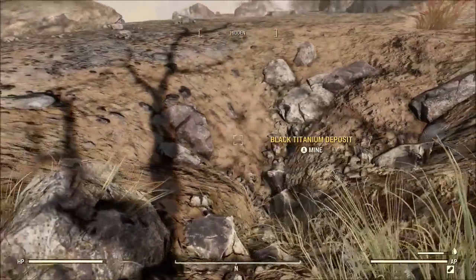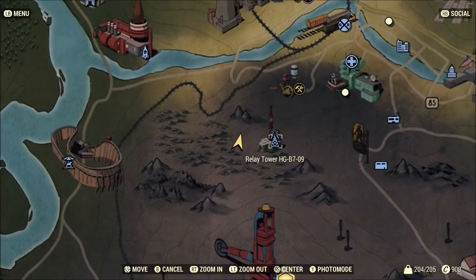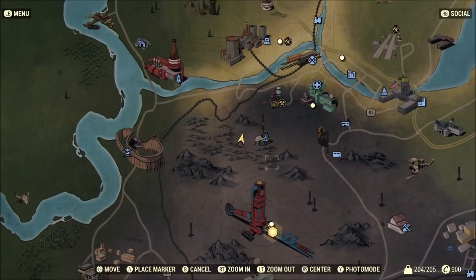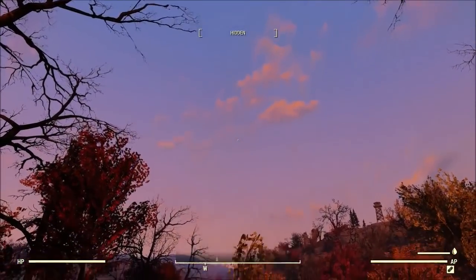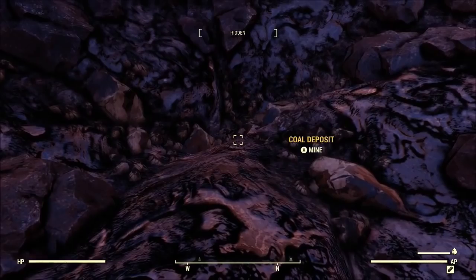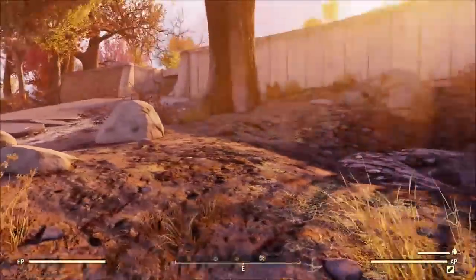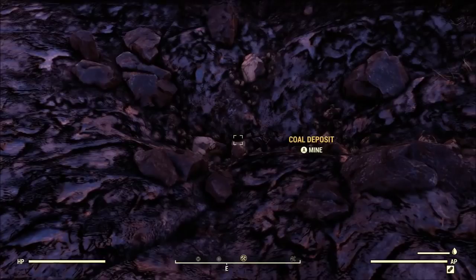This is a really solid location because it's going to put you within reach of three different workshops — odds are you're bound to be able to take one of them. Next up we're back to something I've already shown, but this is really close to the black titanium; these are actually the two closest locations I'm going to show in the video. There are just so many workshops close by that if you're after coal you can go ahead and get your coal here.